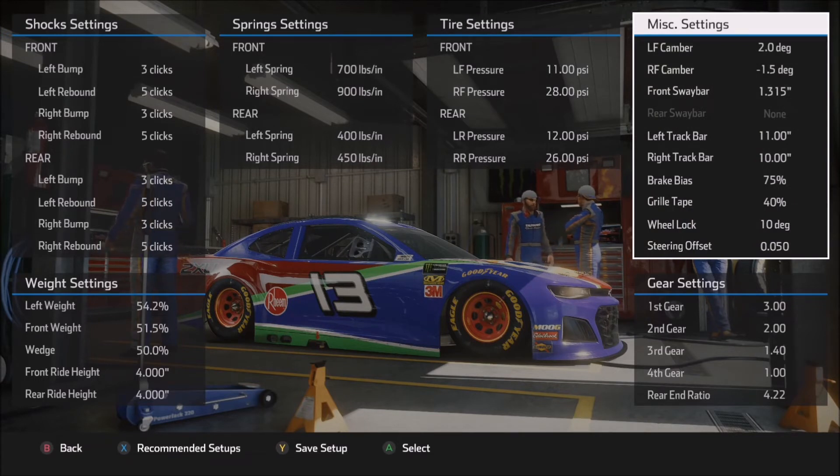Moving on to the miscellaneous settings: plus 2 degrees of camber in the left front, minus 1.5 degrees in the right front. You can certainly be a lot more aggressive than that with the camber in the front tires. However, I just didn't find that it was necessary and stable enough to post here on the channel, but certainly something I want to encourage you to try out, particularly for the qualifying setup. Moving on to the front sway bar: 1.315 is pretty standard, but I've actually tested out at New Hampshire up a couple of clicks to 1.5 and also down a click to about 1.1 or so, and both of those work. Increasing the front sway bar will tighten the car up and slow down the rotation, similar to what wedge does.